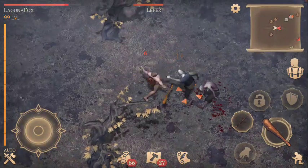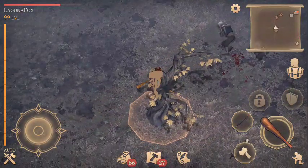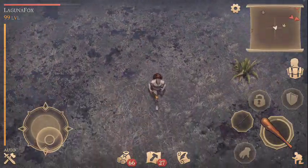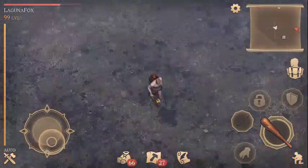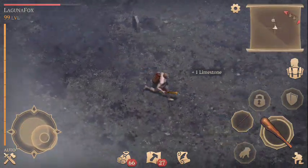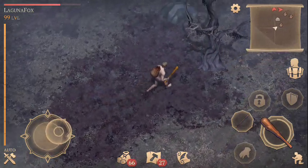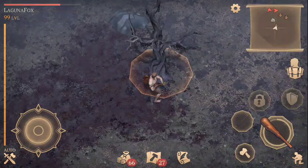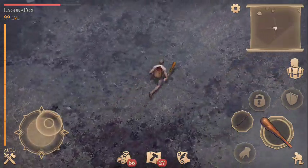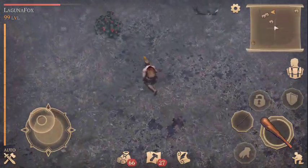This is basically the strategy here, and you can see I'm taking some damage. There are enemies in clumps, and obviously it's not an ideal strategy early on to fight these guys. So what you really want to do is go around the outside of the zone and just pick up all the stuff you can get without having to fight anybody.